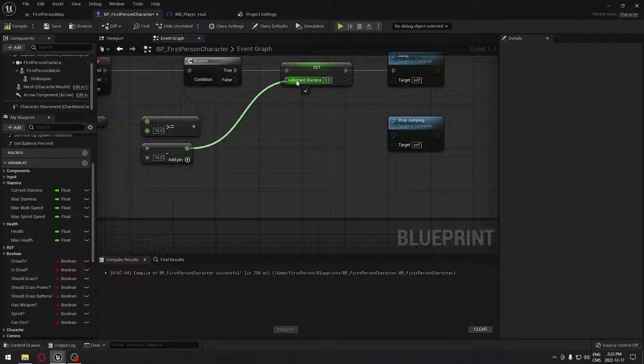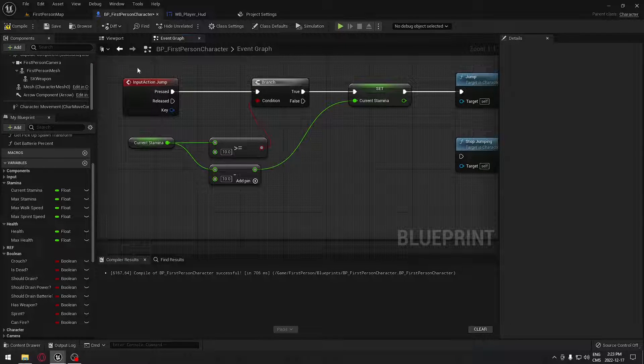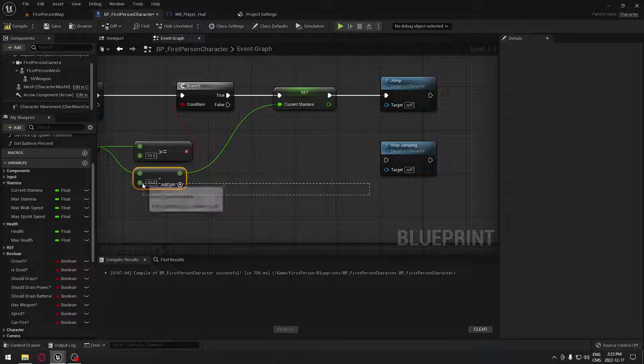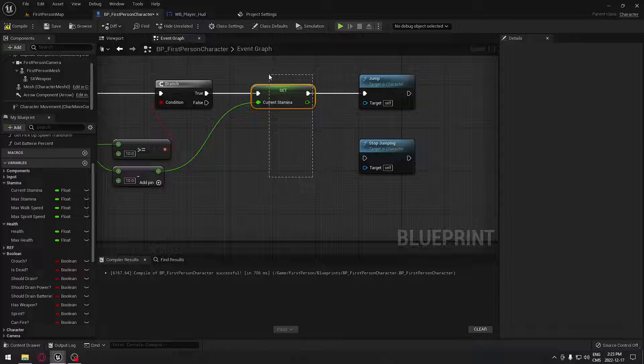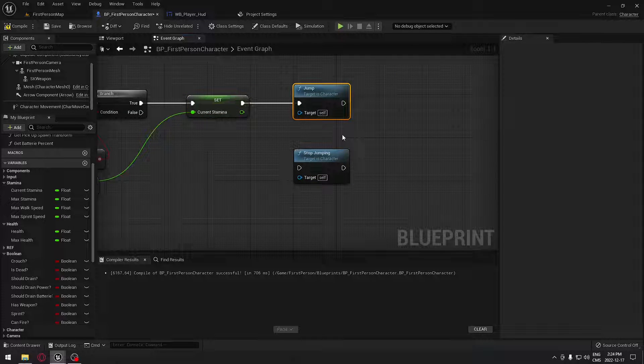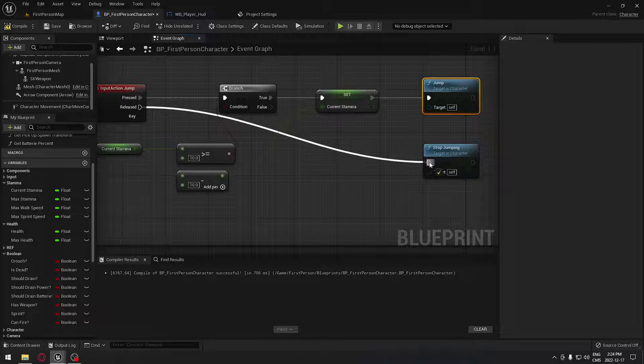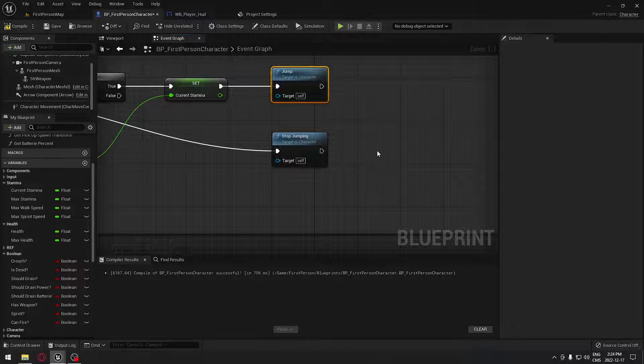In my case I want to remove 10 as well — I'll plug it right up here. So when I press jump, if I have more than 10 stamina, it's gonna remove 10 from my current stamina and set this to be the new number. So 100 is gonna be set to 90, and I'm gonna be able to jump. When I release my key, it's gonna stop jumping.